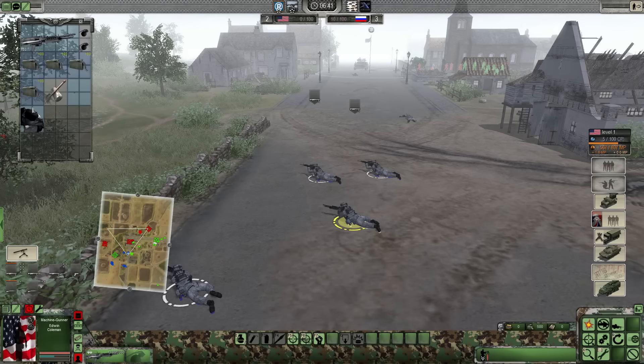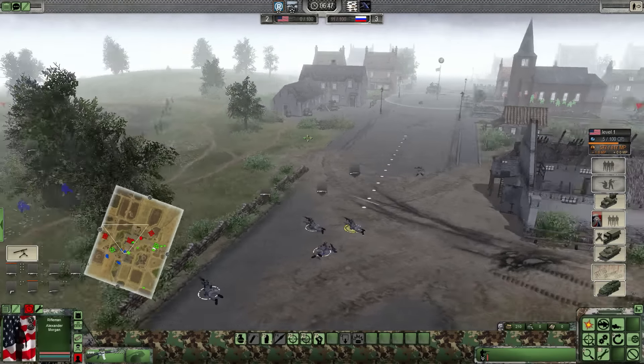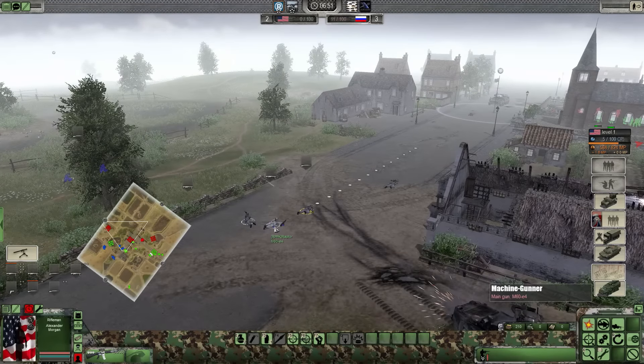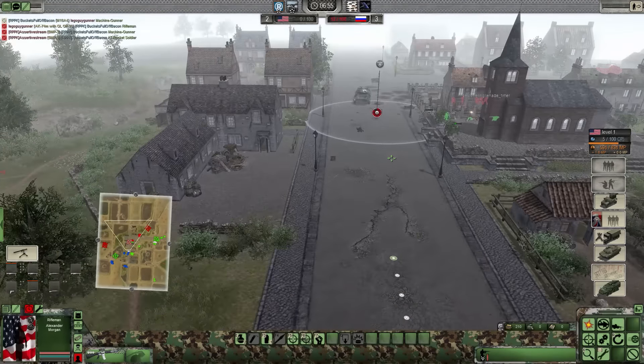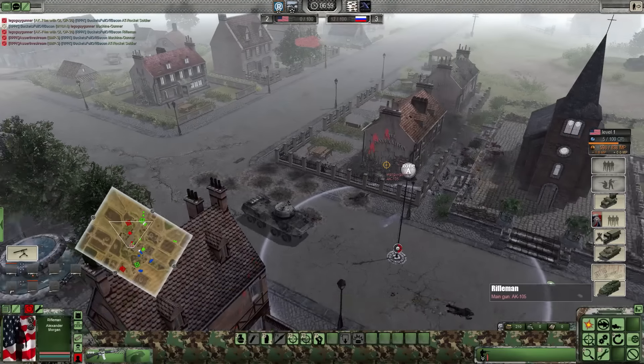Looks like we're armed with the M-60E4. Wow, taking a lot of hits on that beautiful bastard right there. Watch it Bacon - they're down on the other side, throwing grenades at the church. Heavy artillery looks like it's firing - possible mortar. Bacon assisting in the center.